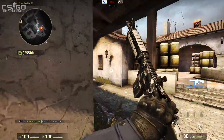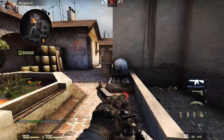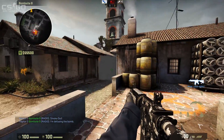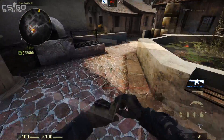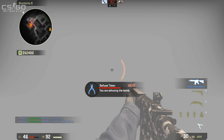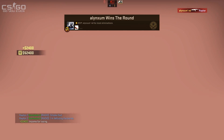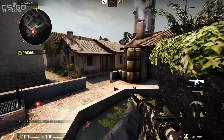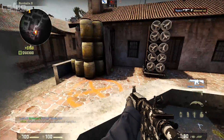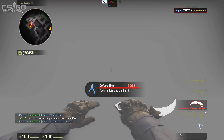One of the reasons for this is the potential to use smokes in a post-plant situation. Blocking off certain areas as you try to retake a site can be immensely helpful, and it also gives you the ability to throw a smoke on top of the bomb and defuse whilst hidden from view. But bear in mind that there is still a fairly high chance that he'll kill you by spraying into the smoke. To avoid this happening in a 1v1 situation, you can try dropping a smoke on the bomb to fake a defuse and then waiting just outside the smoke for the enemy to peek. That's what we in the industry call sneaky beaky.